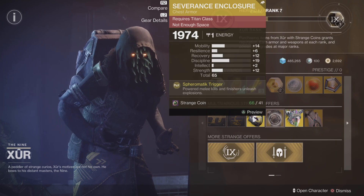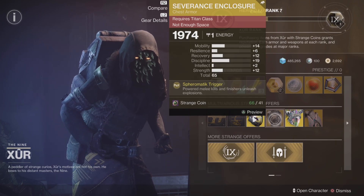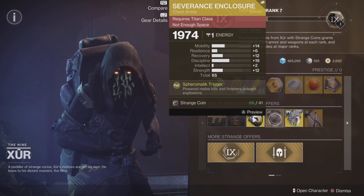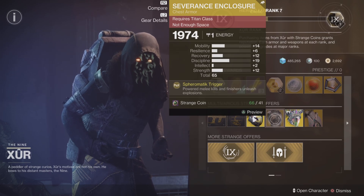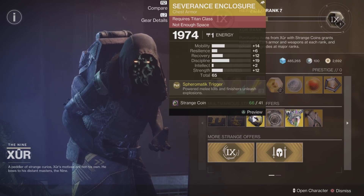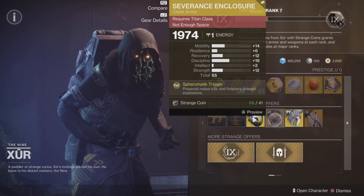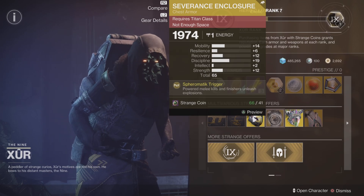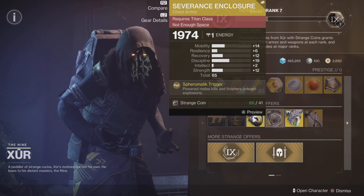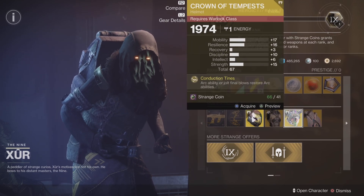Severance Enclosure for the Titan class — strength is 12, 65 overall. Intellect, discipline, recovery — that's not bad, not terrible. If you're looking for a chest piece for your Titan and you haven't got one, that's not bad. It could do with discipline maybe a little bit lower and resilience a bit higher, but overall not bad.